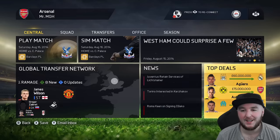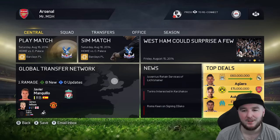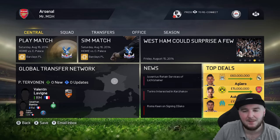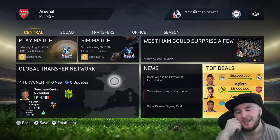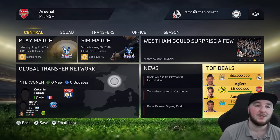We also made two signings. We got Aubameyang in — he's going to be playing up front. Aguero's gone, Benzema's gone to Real Madrid. I was looking at Benzema; surely now they'd be willing to do a cheaper deal. But we also got John Stones in.